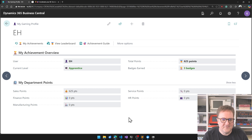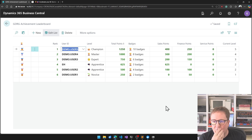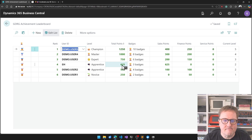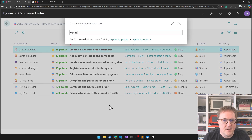Let's go back and check. I have 625 points — this feels nice — and three badges! Let me check the leaderboard. I'm in fourth place. I only have sales points; I do not have any finance points or service points. So let me go back and register a new vendor in the system.